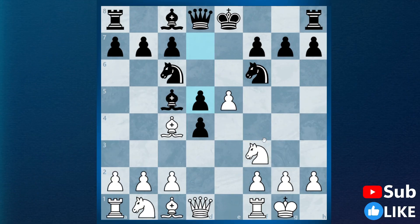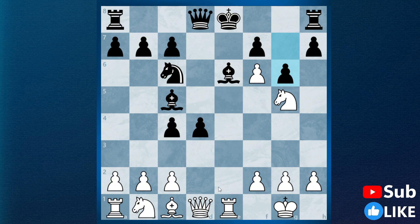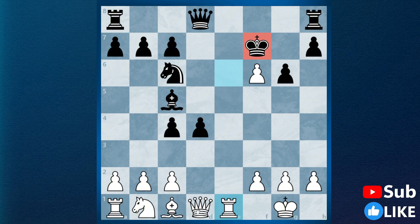That was a really nice trap which occurs after d5, but black has other options as well. For example, after takes, takes, rook e1 check, black can play king f8. And in the line where he plays bishop e6, when we play knight g5 he can also play g6 to stop the queen h5 check. Even if you take, take, we do not have a queen h5 check. But a sample line could go rook e6, king e7, rook e1, and the game would continue — the engine says it's an equal position, but in practice the king is pretty weak, the queen can be easily developed, and the knights are coming to attack.